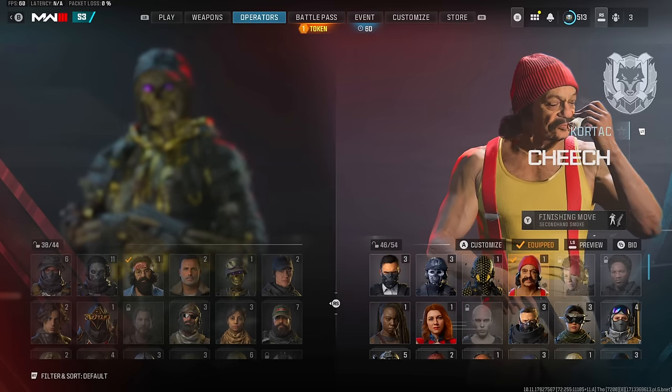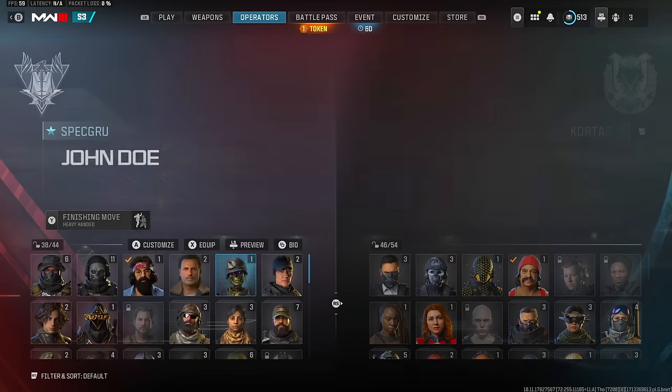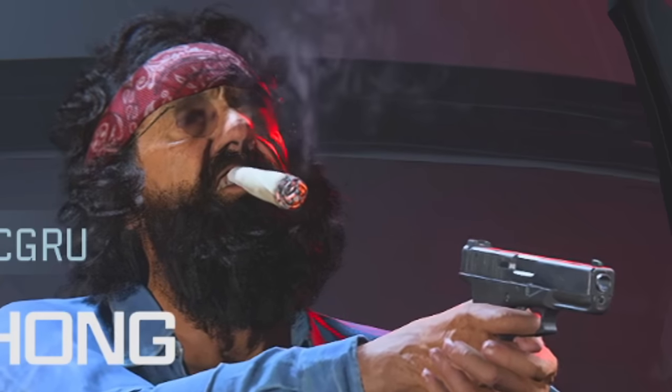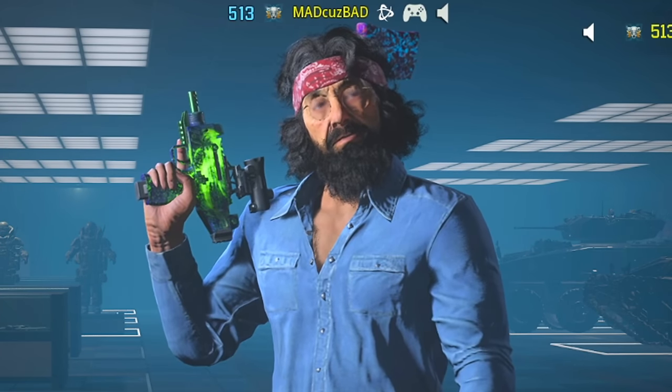One thing I wanted to quickly point out is they put one operator on each side, so I don't have to back out of every single game to switch operators. Cheech is going to be on Core and Chong is going to be on Spec Ops. He's got the pistol out the wrong way — he's just got a massive joint hanging out of his mouth. That doesn't even look right. I'm ready to hop into a game and get the executions flowing.